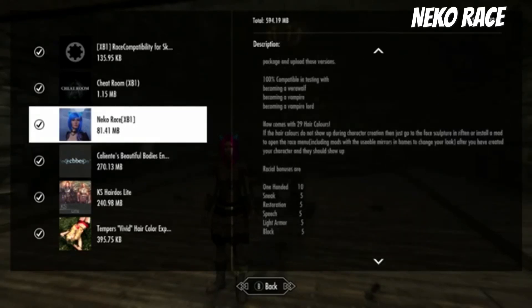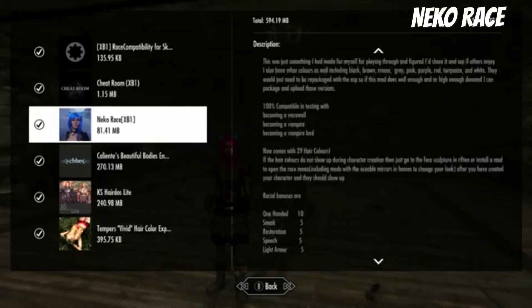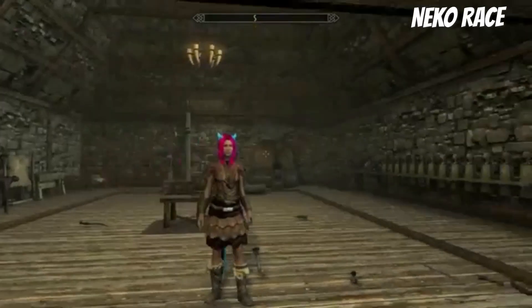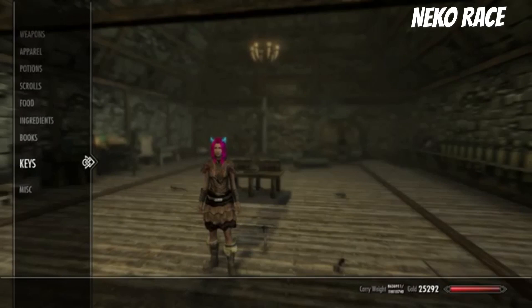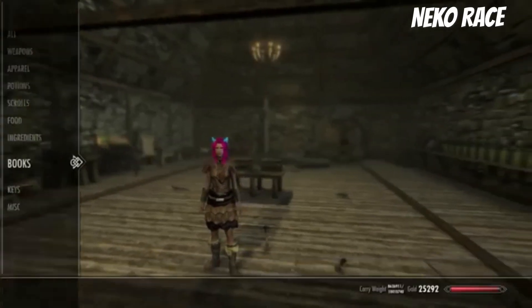Anyway, we'll check if there's any spells. That'd probably be something that the mod author would want to add, just to give it a little more of an effect. But anyway, you can change this if you get the cheat room — you can change it, or you can start a new game. That's how you can get to it.